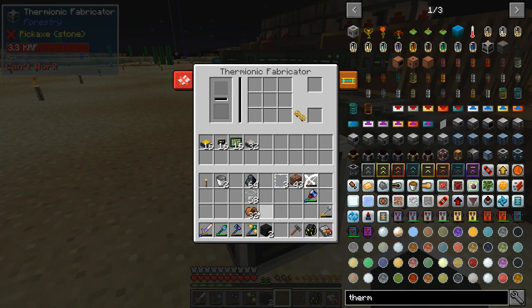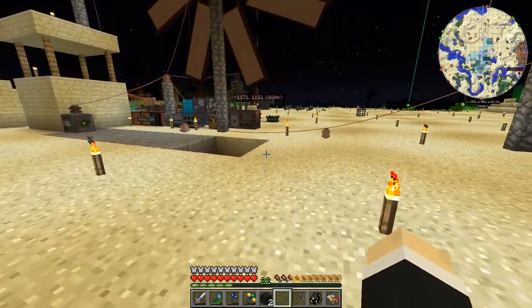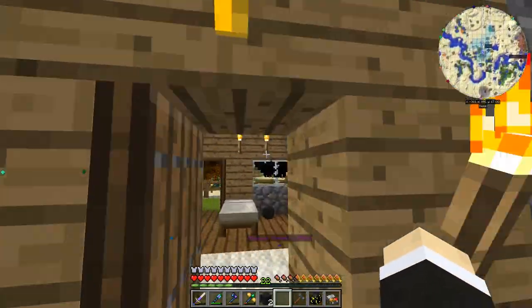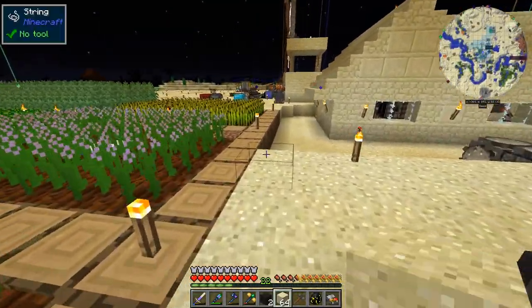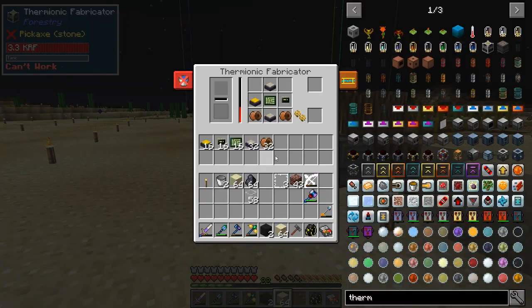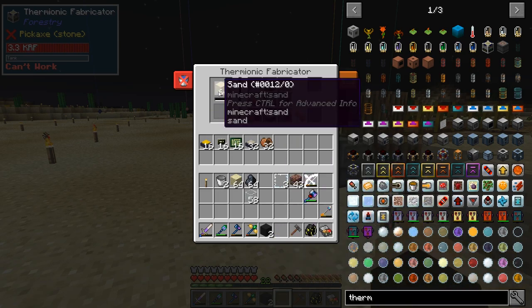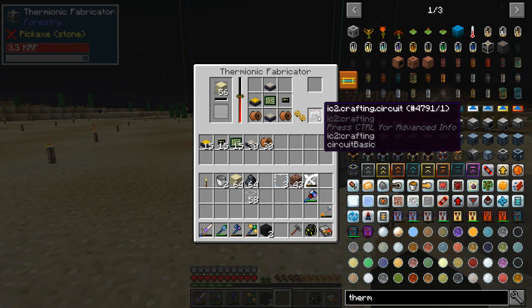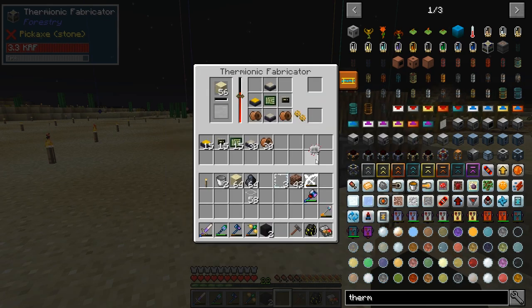Now I need to place the items in there. We also need sand — easy since we have so much. I think I grabbed two stacks by accident but that's fine. It says 'missing liquid resource' but — oh there we go, it's starting to work. Now we're getting output.